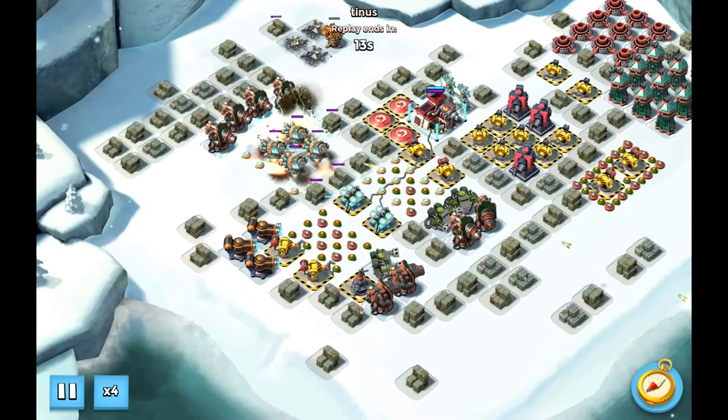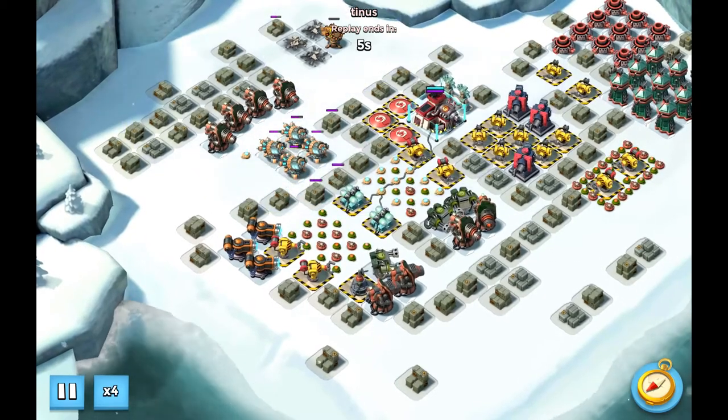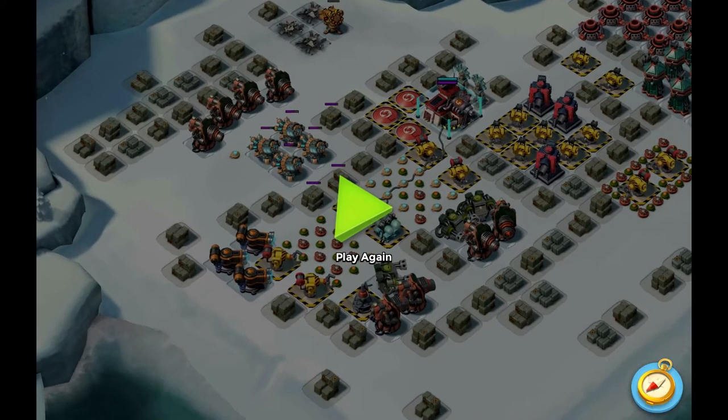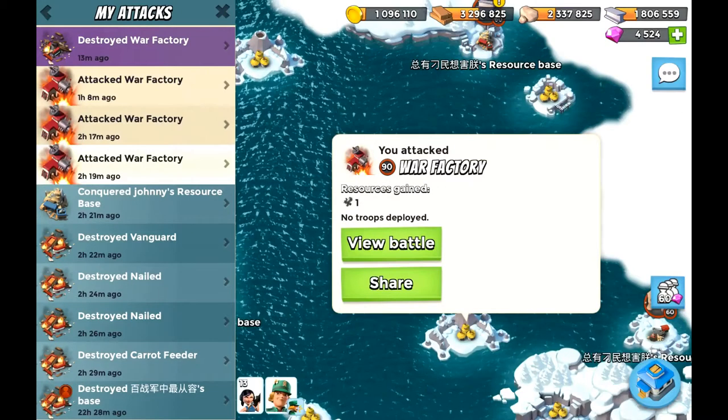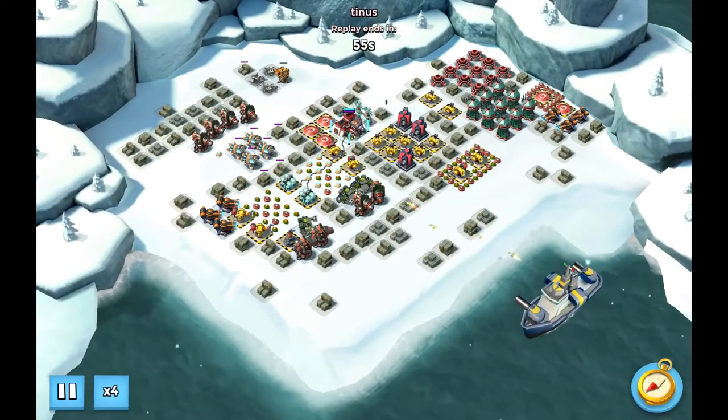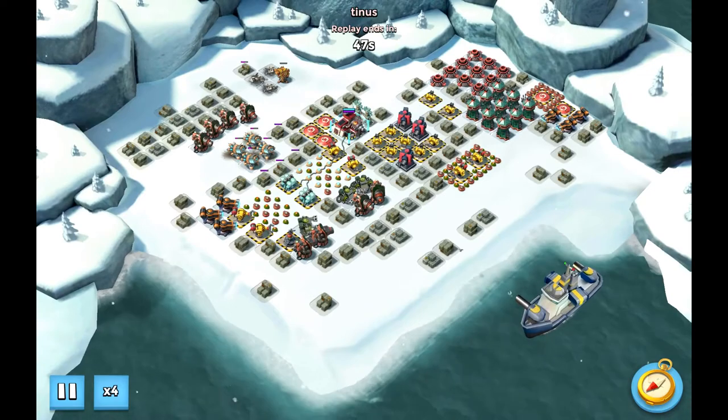So first attack: a little bit of TBE in the rocket launchers, little bit of TBE in the shock launchers. Second attack basically the same — shock launchers are gone and rocket launchers gone. After that I was deciding what to do with the little extra TBE.